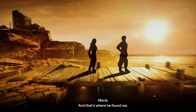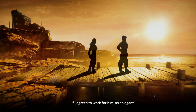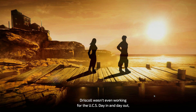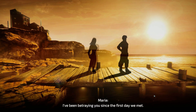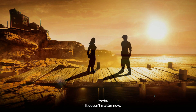Maria reveals that's where Driscoll found her - he promised to save her from execution and she agreed to work for him as an agent. 'If I had known I would have just spat in his face and laughed.' Driscoll wasn't even working for the UCS - day in and day out she lied, killed, and betrayed those who trusted them, all for a goal only Driscoll knew. He's the one who put her in the Black Hounds. 'I've been betraying you since the first day we met.'